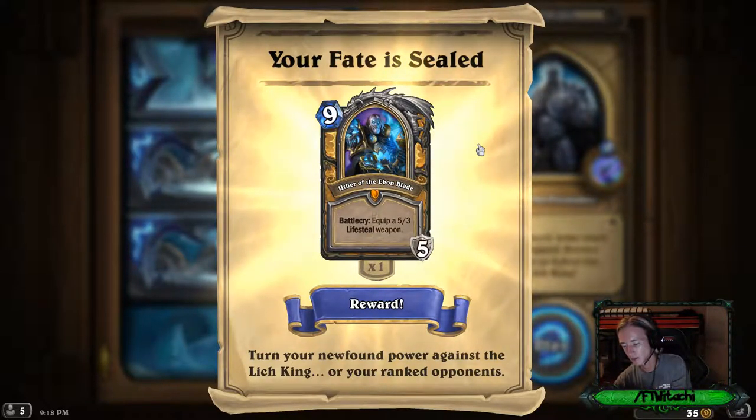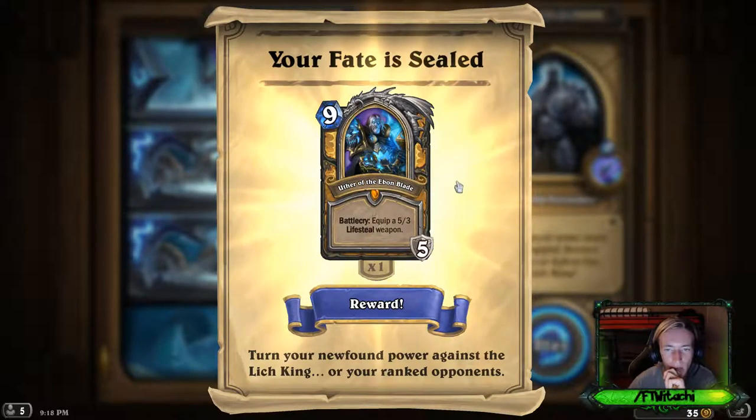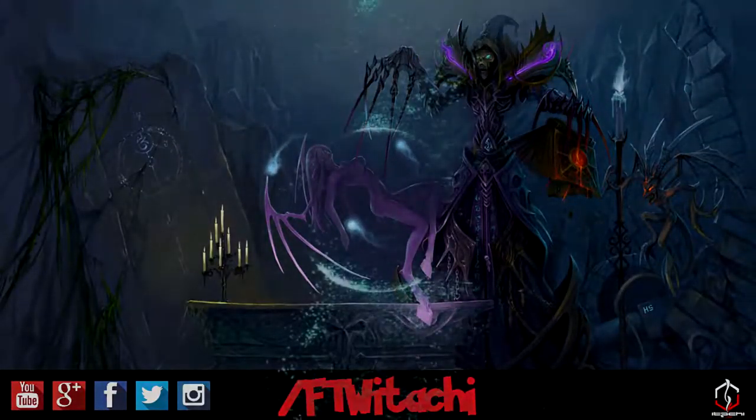'Your fate is sealed.' We got Uther of the Ebon Blade - equip a 5/3 Lifesteal weapon. Turn your newfound power against the Lich King or your ranked opponent. God damn!